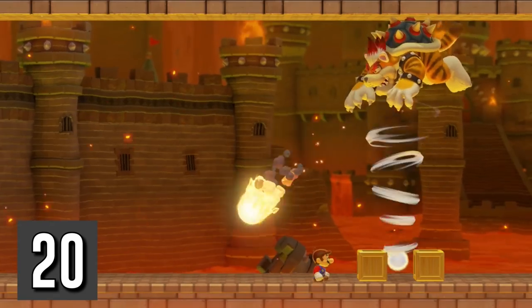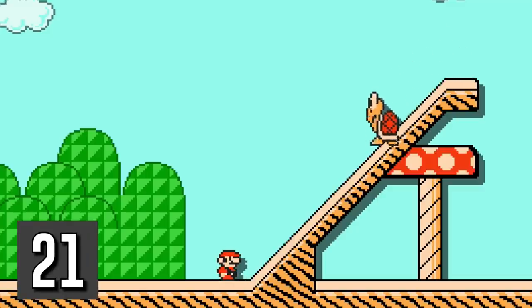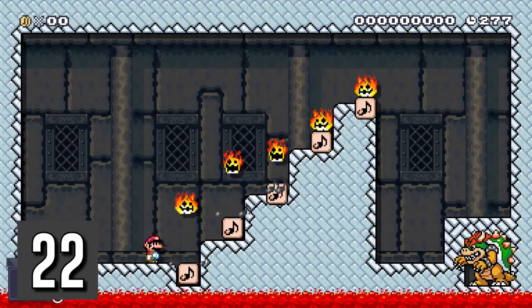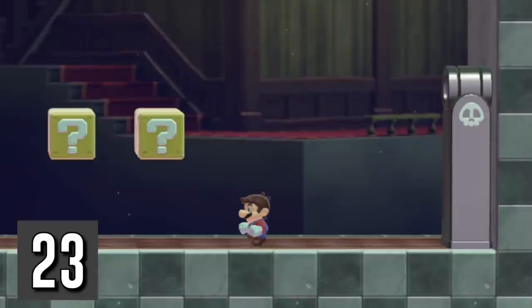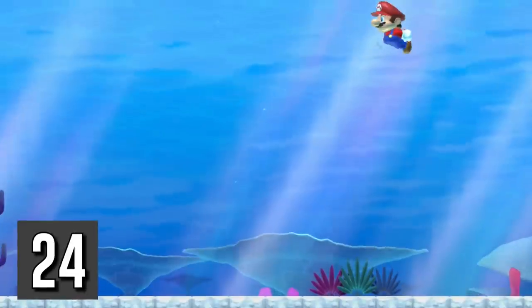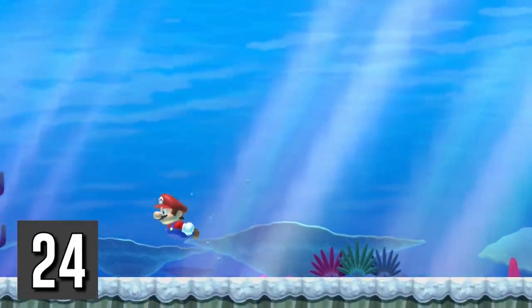Meowser will not jump off screen if placed in a twister. Mushroom platforms underneath slopes can make enemies turn around. Bowser's fire hitting a note block sounds like a kazoo. In the 3D World style, hit a block underneath a bullet bill to destroy both the bill and the block. In the New Super Mario Bros. U style, hold jump while falling in water to make Mario flutter kick.